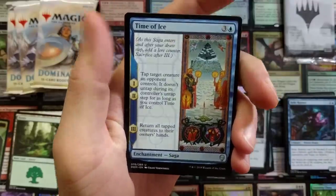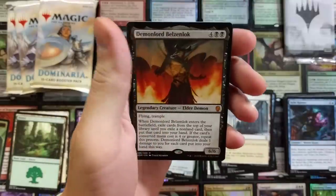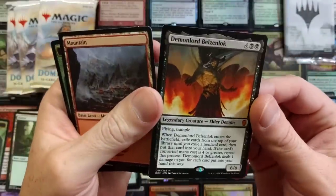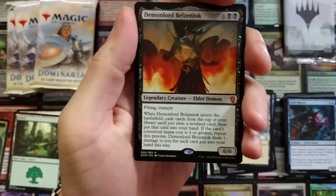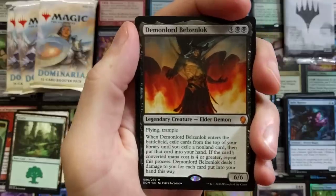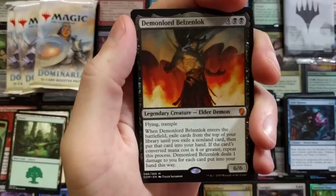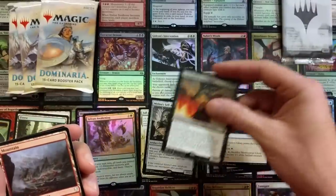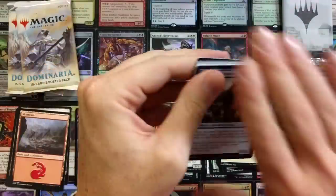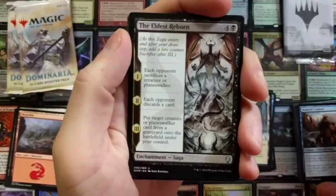Tap target artifact, creature, or land - pretty cool. Time of Ice, Memorial to Glory. Silver Awakening foil - not bad, we'll take it. And a Demon Lord Belzenlok! That is cool. Belzenlok is a pretty solid card - six six elder demon, legendary, flying, trample. When he enters the battlefield, you exile cards from the top of your library until you exile a non-land card and put it into your hand. If the converted mana cost is four or greater, you repeat the process, and Belzenlok deals one damage to you for each card you put into your hand. He does see play - solid mythic.